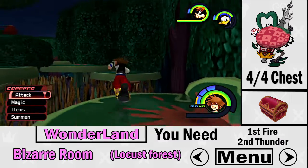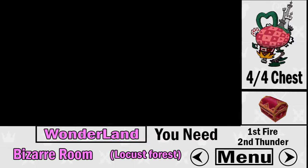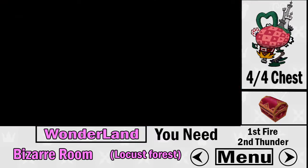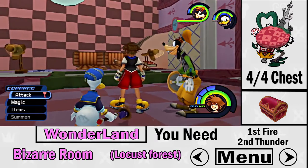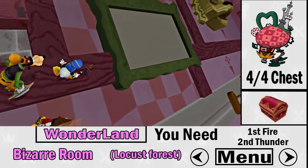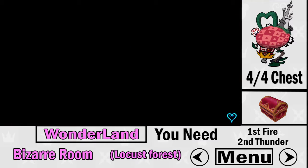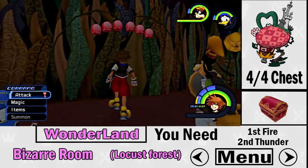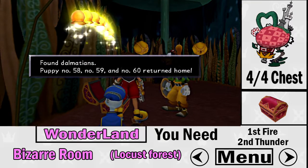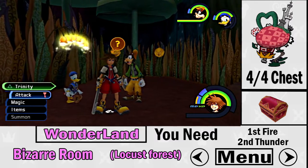For the very last treasure chest in Wonderland, go to the Bizarre Room. The chest is technically located in the Lotus Forest, but the Bizarre Room takes you to areas you can't normally reach. You need the fire spell and the thunder spell. Go to the chimney, then use your magic to light the lamp. Then go to the painting — watch out, there are Heartless around. Light the torch, then go to the arc and use your thunder spell. A red treasure chest will appear — there you go, that's the final Dalmatian chest in Wonderland.